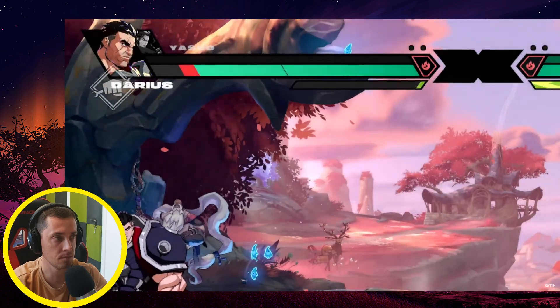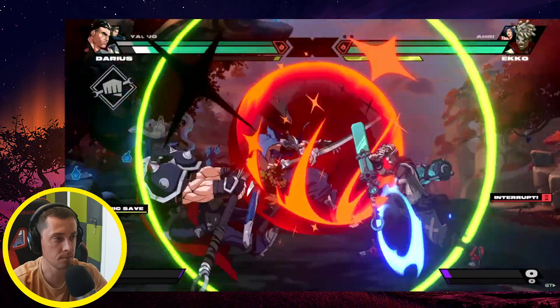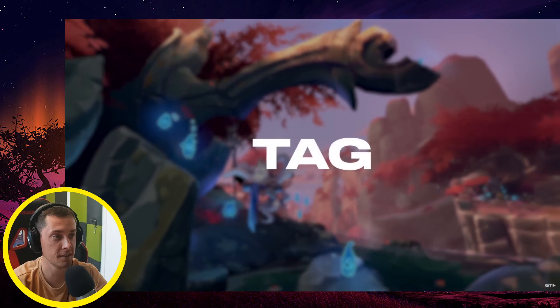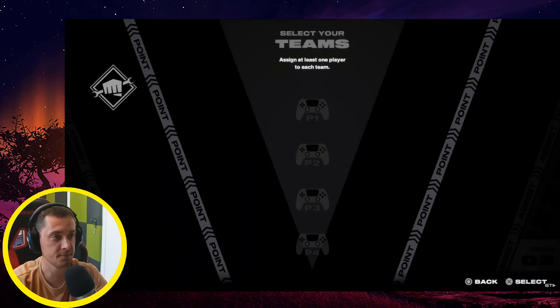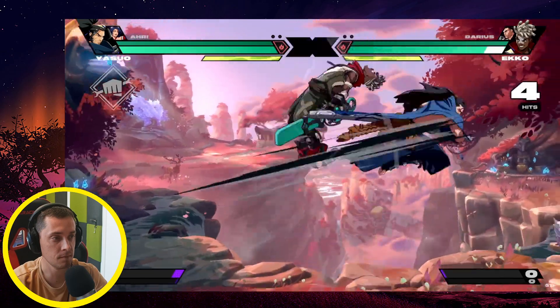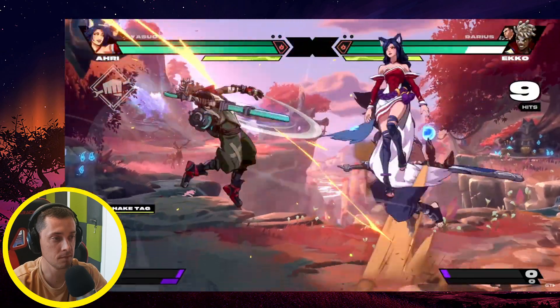You'll only get a dynamic save a couple of times per match, and it can be countered. Speaking of teammates, remember you can play Project L solo or with a friend on your team. There are plenty of options for two champs to work together, and pretty much every tag and assist mechanic is tied to the team button.